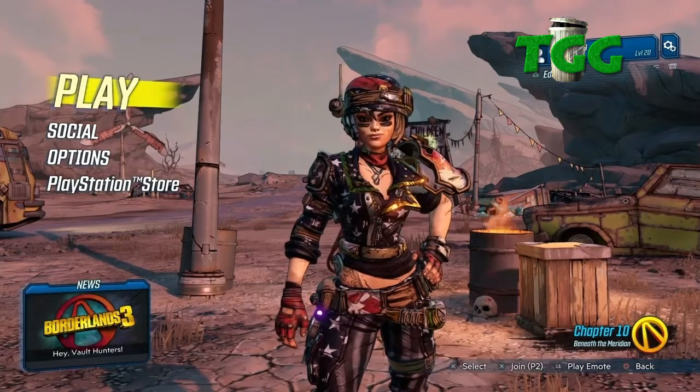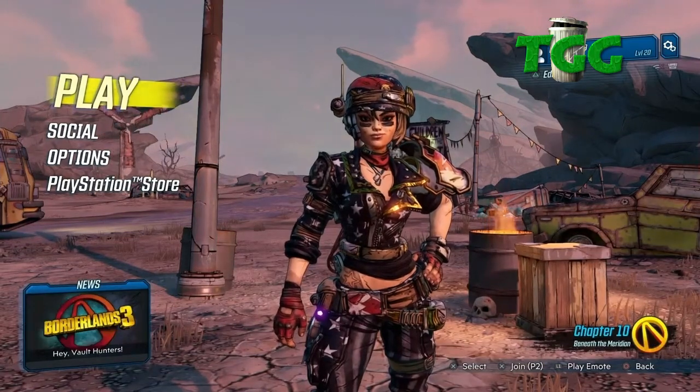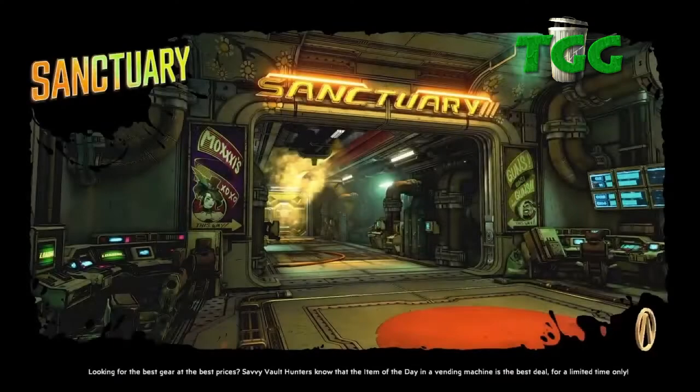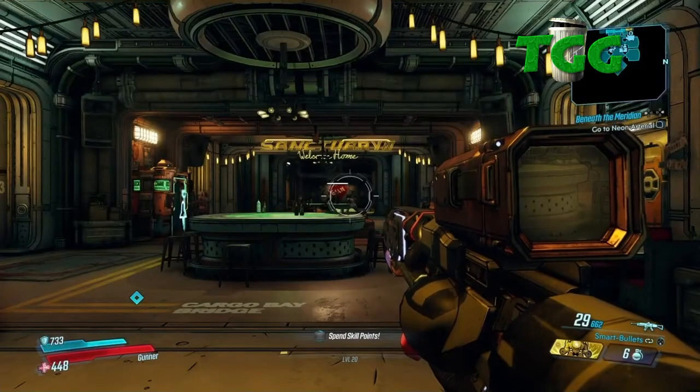We're going to show you how to get unlimited Golden Keys. Okay, main screen — you've already got your player, you've already got everything set up. We're going to press Play and Continue, and it's going to take us to Sanctuary. Make sure you were in Sanctuary.